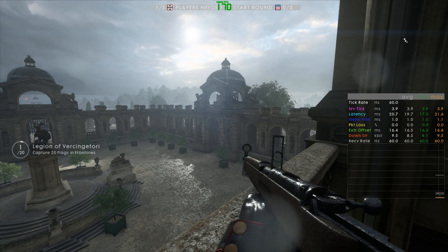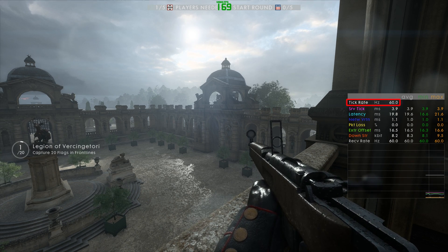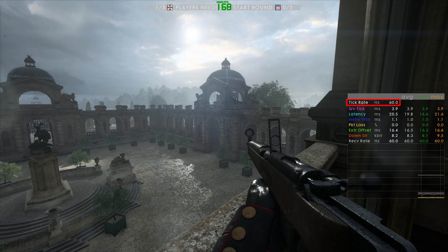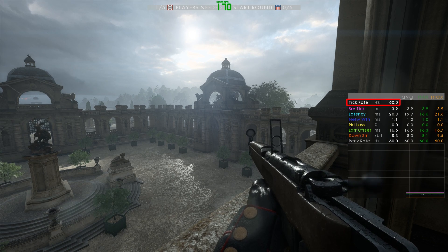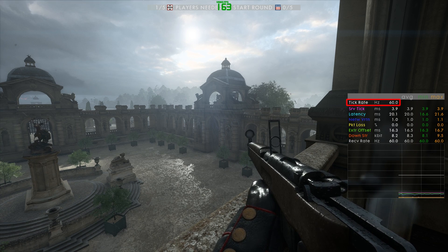When we now look at the network graph, the first value that we see here is the tick rate — that's how many calculations or simulations are done per second. As you surely know, higher tick rates mean that the game feels more responsive. There is less additional delay added on top of your ping to the game server, and when you lose a packet occasionally, then this is less of an issue at higher rates.